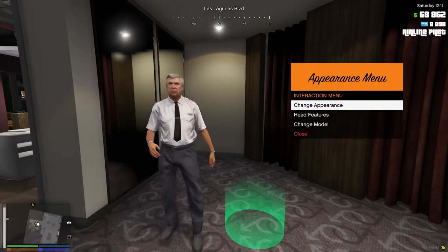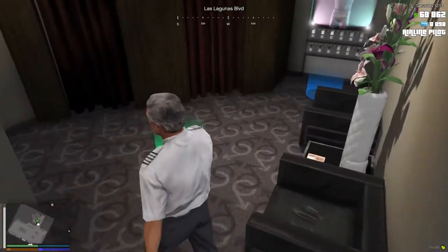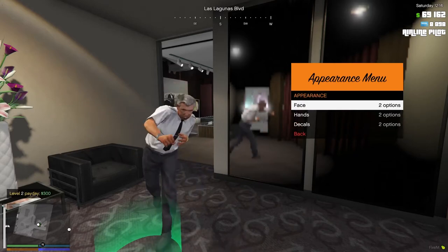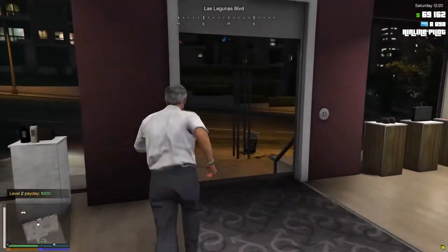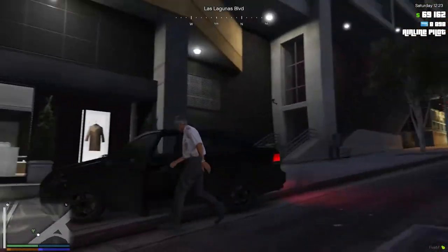Look how we look — pretty cool, pretty professional, quite an experienced pilot! If you'd like to change the way you look, just go on that menu. Next, since we spent five thousand on the car, you have thirty thousand total — I think it's ten thousand cash and twenty thousand in your bank account, or vice versa.